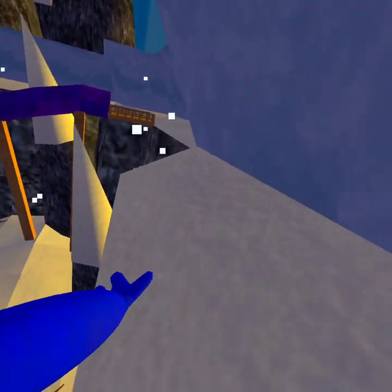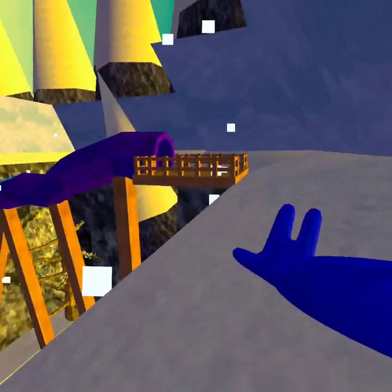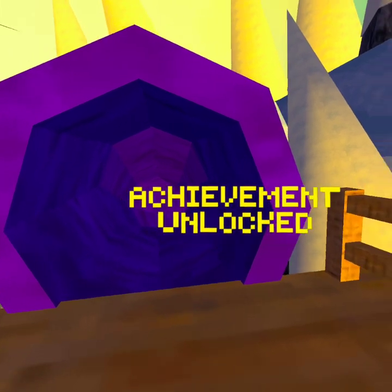I'm going up — this will be an easier way. Then jump. I'm doing a tutorial on how to get all the monks, and this is the last one, right here. Achievement unlocked — then you can go down the slide.